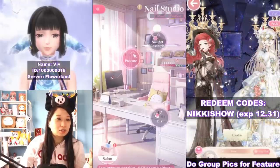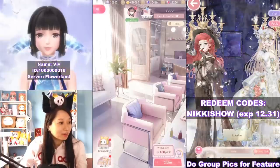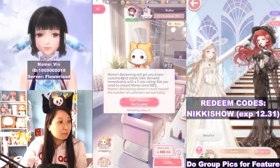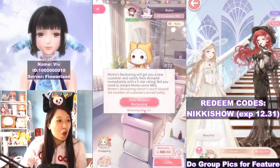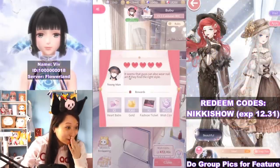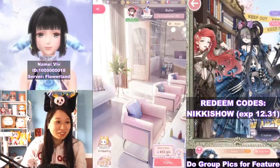You can continue getting those coin thingies by doing your nail salon — serving regular customers and VIP customers. I don't think I have any VIP customers yet, but they'll come and their rewards will be grander. Let's claim this fashion ticket and wish coins. Momo's beckoning will get you a new customer and satisfy them immediately with a five-star rating. The first attempt is free, so let's do that. This young man came in — immediately five stars and I got these rewards. If you want to do this again, you'll have to pay diamonds. Don't do that.